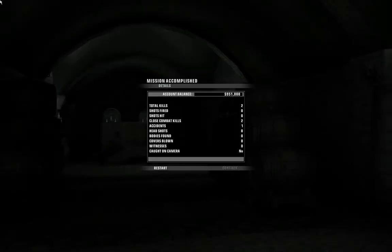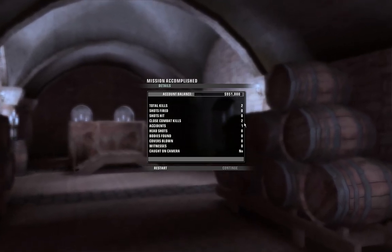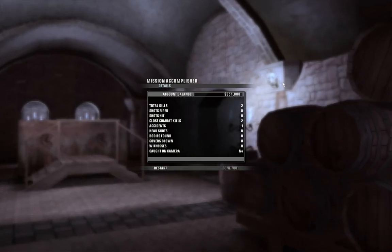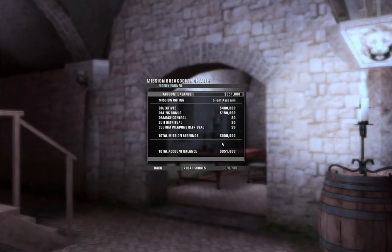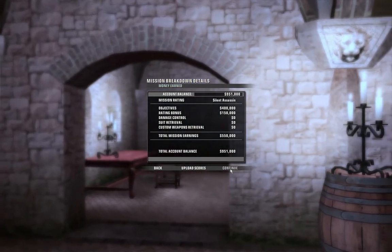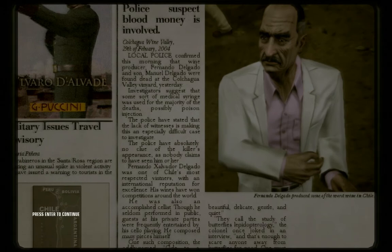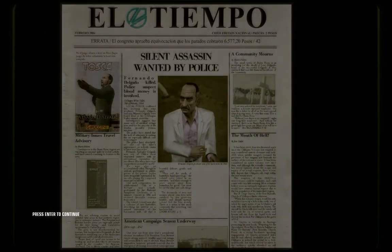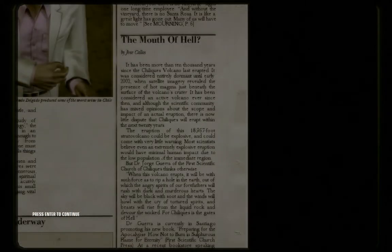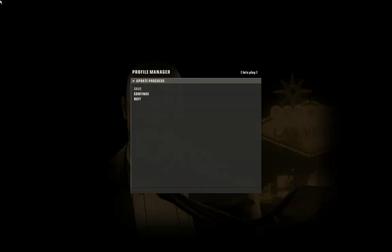Skip cutscene and there we have it folks — a silent assassin run. We're almost millionaires now: two kills and only one accident, no one saw us, no one heard us, no one even smelled us probably. Silent assassin: four minutes and 36 seconds, and 150,000 for our trouble. Let's look at the newspaper — it's looking a little sparse, not very great graphic design, just an empty white space. But that's what happens when the silent assassin strikes — there's not really much to say. There are little side stories on the left, like that singing guy, but you'll see it later. That's it — I'll see you for the terrorist run. This is Nick Meister, goodbye.